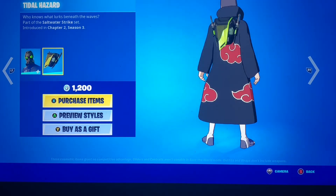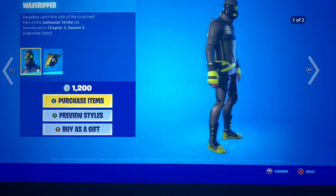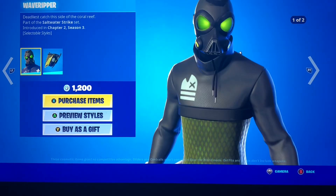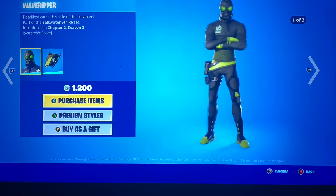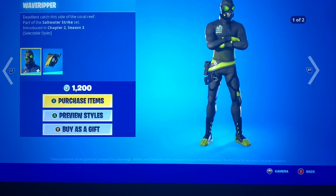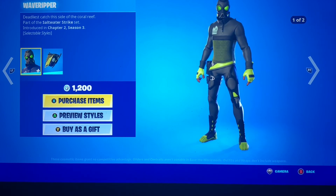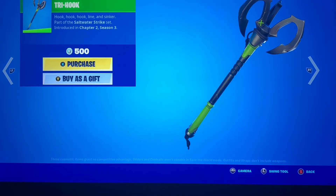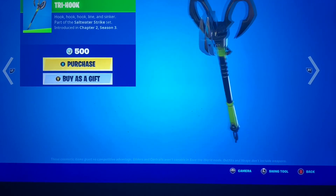We have the Wave Ripper with the Tidal Hazard back bling — not a bad skin, reminds me of what they did with the FNCS skin. You can apparently take the mask off as a style — green and black, another Xbox-type color scheme. With the Trihook pickaxe, this one's very unique; I like the way this looks, very very nice.